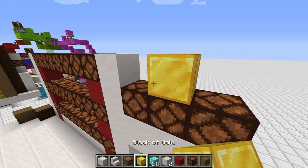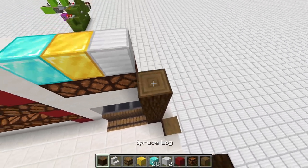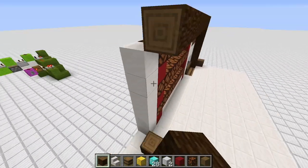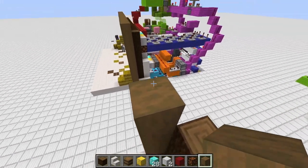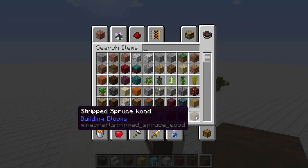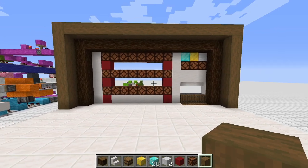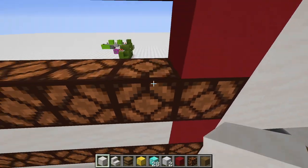From here on we can already draw our frame, which will be made out of spruce blocks, and also the outer one made of stripped spruce blocks. That's our casino from the front. And of course I forgot to fill in the gaps here like this.